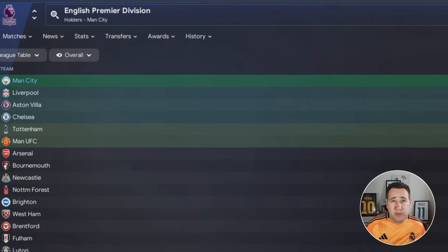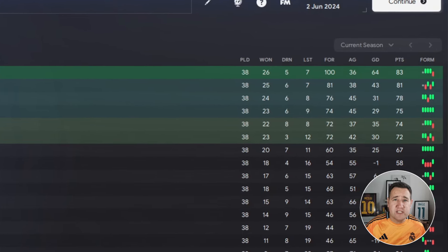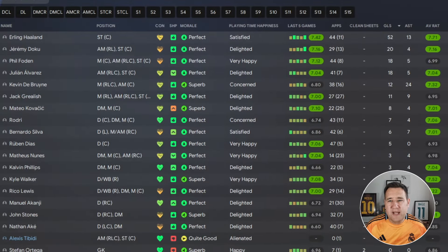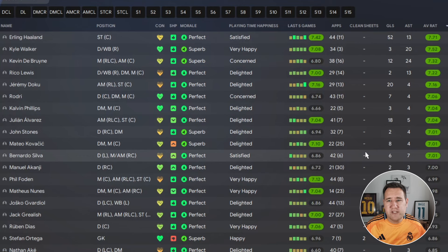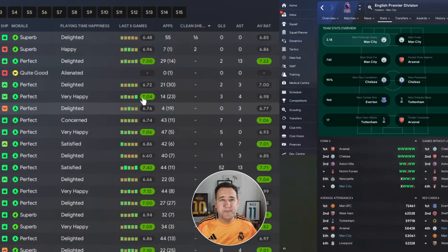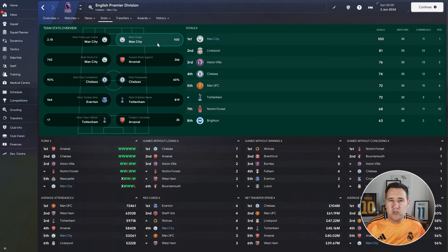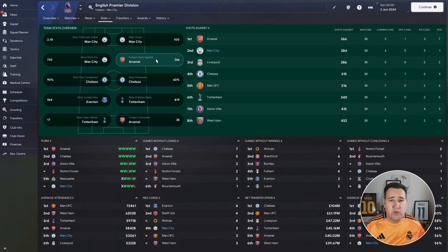On to the Premier League — we are champions! Won 26, drew five, lost seven, scored 100 goals, conceded 36, goal difference of 64, and 83 points — a little lower than we'd like but not bad. Haaland was top scorer with 52 goals, Doku had 20, Phil Foden 18. Kevin De Bruyne led assists with 24, Kyle Walker with 20, Rico Lewis with 13. Haaland was best performer with a 7.71 rating and we had 18 clean sheets. Man City scored the most goals in the league — 19 more than Liverpool — and led shots with 742.